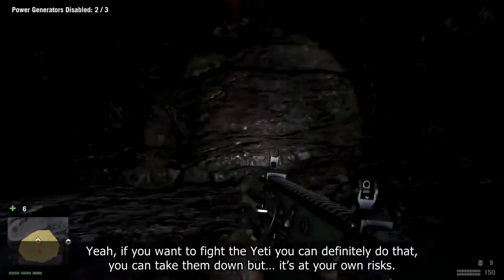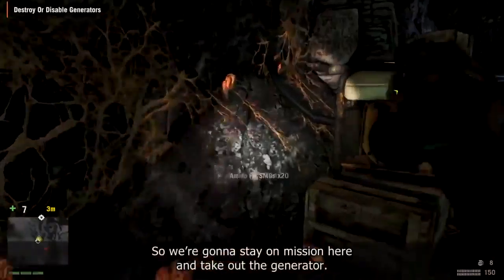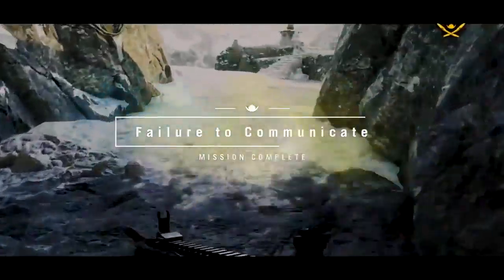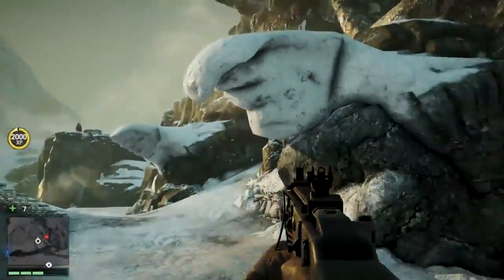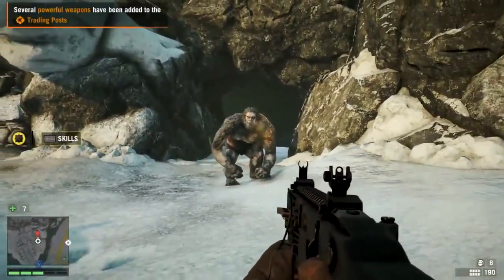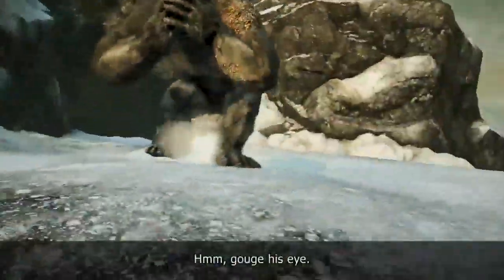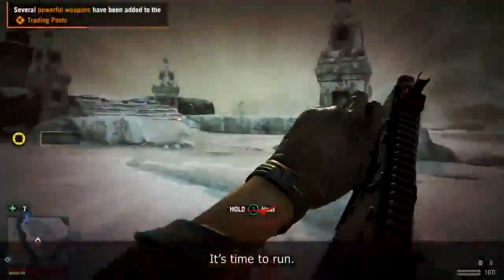If you want to fight the Yeti, you can definitely do that — you can take them down, but it's at your own risk. We're going to stay on mission here and take out the generator. He's still there — just keep going. He's got you! Swim to get away, punch him in the face, gouge his eye. He's shaking it off — you just got to escape now. It's time to run.